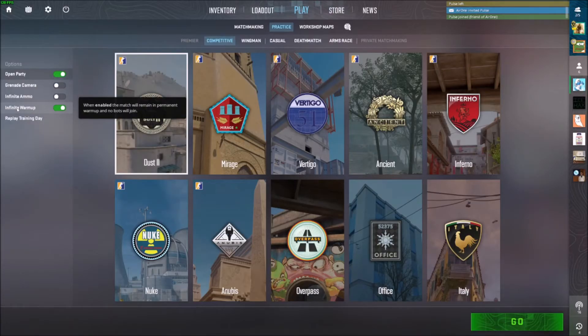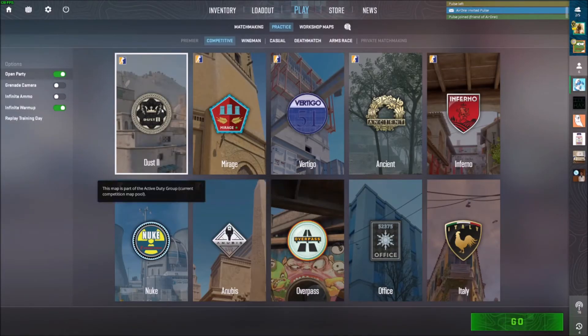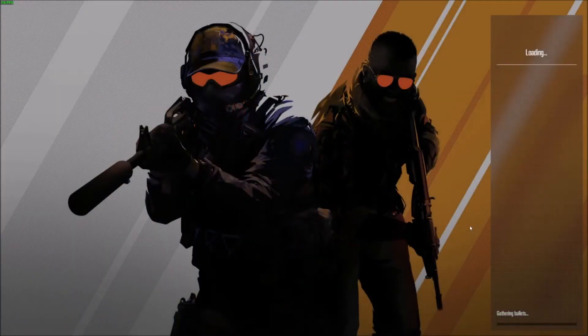Infinite Warmup is nice because that way bots don't join and you and your buddy can just play around with the console, play around with commands, and do a lot more. It just makes things less annoying, so I recommend turning that on. Then we can just pick a map — let's pick Dust 2.